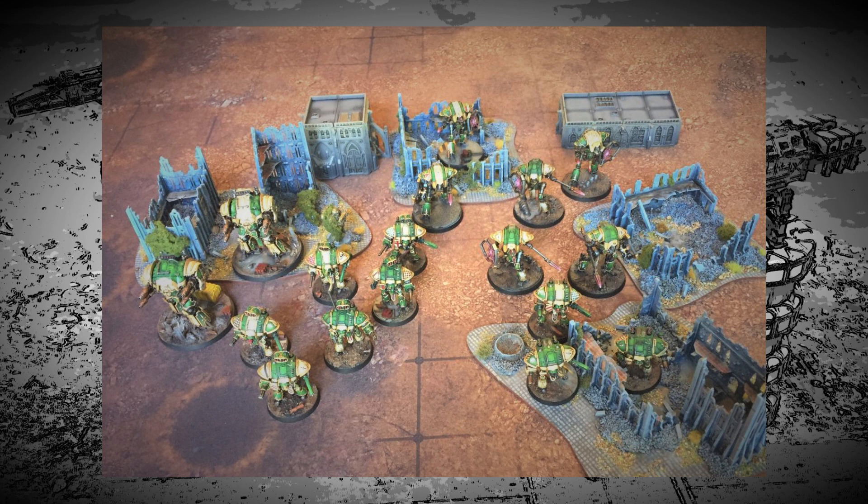Battle group Lance of Artemisia — Household Veroni. A Questorius Knight banner with melee weapons, battle cannons, and rocket pods and melta guns. A second Questorius banner with Gatling cannons, melee weapons, rocket pods, and one with a melta gun — this is the Seneschal banner. Another Questorius banner with melee weapons and thermal cannons.